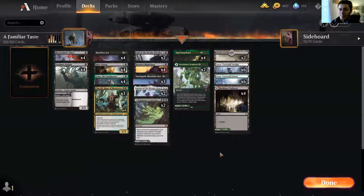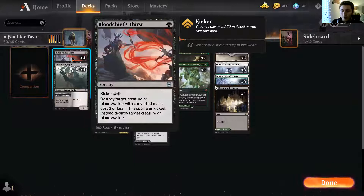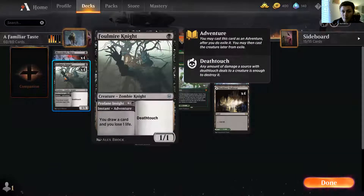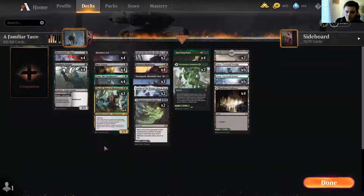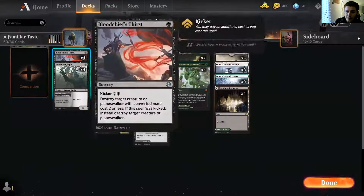Looking at Death Touch Tribal — it's a relatively low-on-the-curve deck. We're running some snow stuff, and we'll get to why in a minute. This is a best-of-three deck, not necessarily a best-of-one. We have very low-cost creatures to begin with. We're starting with four copies of Bloodchief's Thirst as a bit of removal — potentially the best removal piece in standard at the moment — and four copies of Foulmire Knight for card draw and as a one-drop deathtouch creature. We've got four copies of Heartless Act because we love removal in this deck.